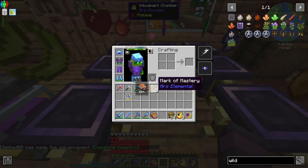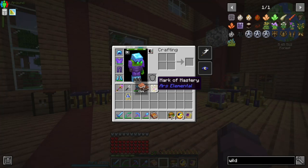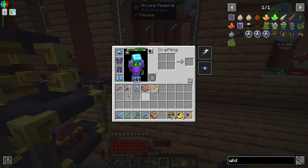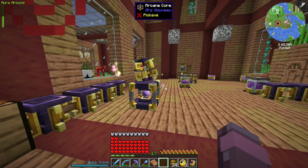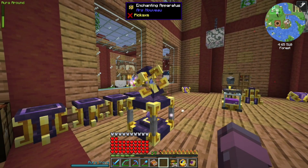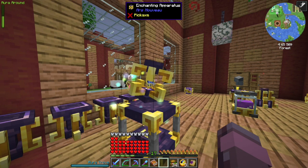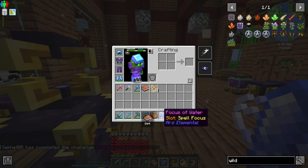Five marks of mastery! Okay. And now I think all we have to do is just one mark of mastery in a pedestal near the enchanting apparatus, and it'll give us our top tier water focus.